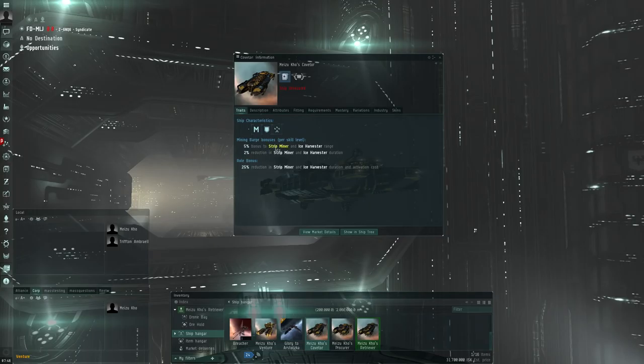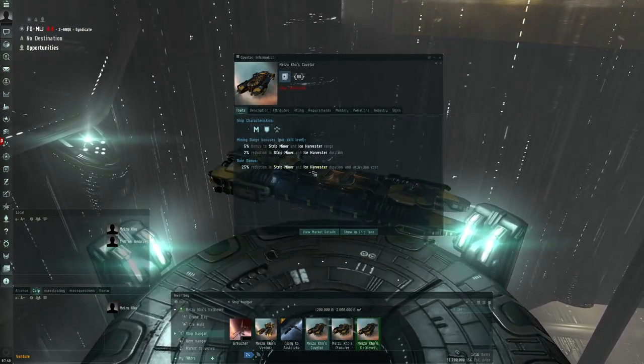Finally we've got the Coveter, which has a 5% bonus to strip miner and ice harvesting range. I think with the rework of fleet boosting needing to be on-grid, they're worried that Coveters may lose the ability to cover the entire belt from near an Orca. Up to 25% increase in range is not bad. Then 2% reduction in ice harvester duration and 25% reduction in strip miner and ice harvester duration and activation cost. According to the Reddit post covering these numbers, the 25% reduction actually gives a 33% effective bonus compared to a straight 25% yield bonus, because of the interaction with boosts.